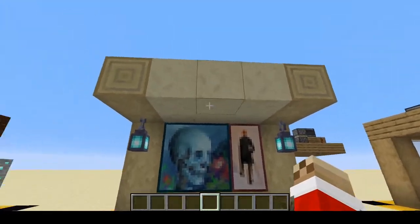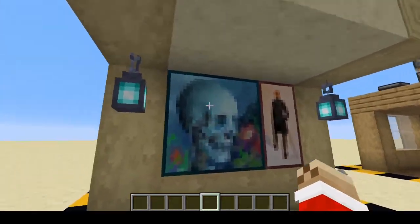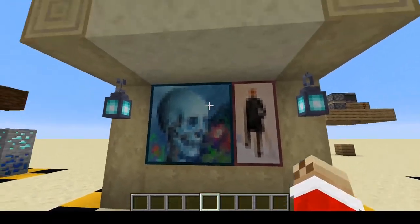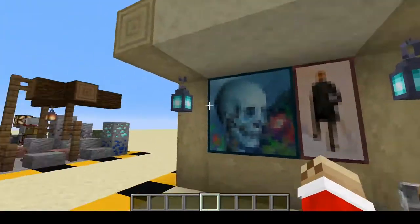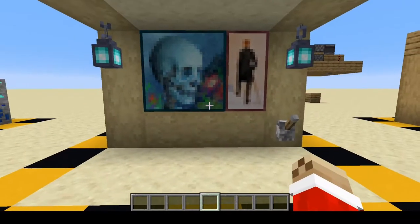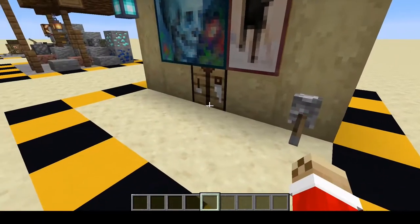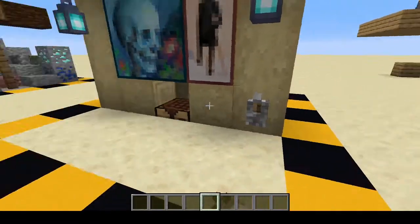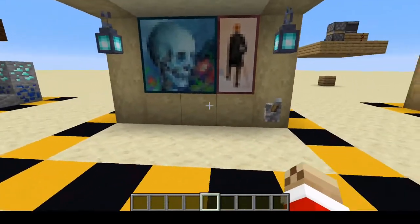Next, we're going to imagine we're at our little private art gallery over here and we need to craft something. Since we do not want to place down a crafting table and ruin the whole thing — because a crafting table looks really terrible, especially at an art gallery — we're just going to flip this lever here and we have our crafting table. Then we're going to craft and flip it again and it's gone again.